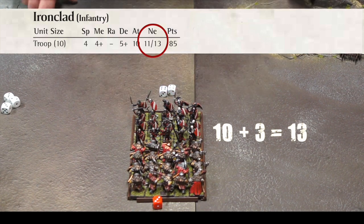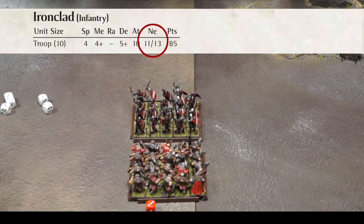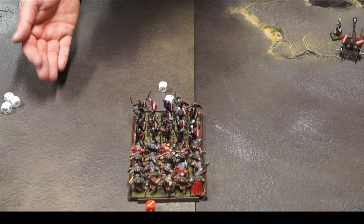This total is then compared to the nerve value of the enemy unit. If the total is equal to or higher than the unit's routing limit, the unit suffers a rout. If the total is lower than the routing limit but equal to or higher than the wavering limit, the unit suffers a wavering result. If the total is lower than the unit's wavering limit, the unit is said to be steady, which means it is completely unaffected and continues to fight on as normal.